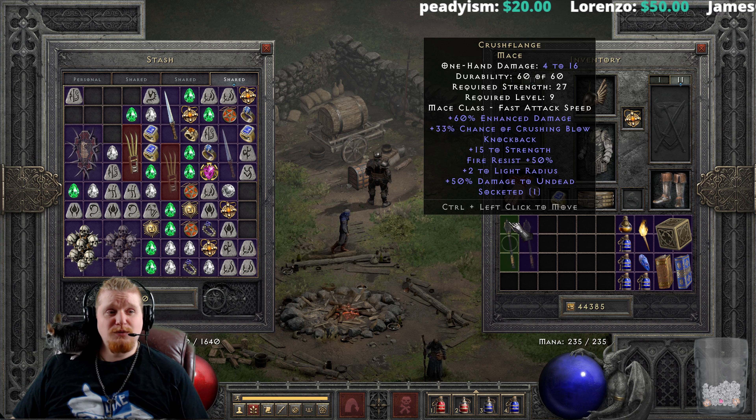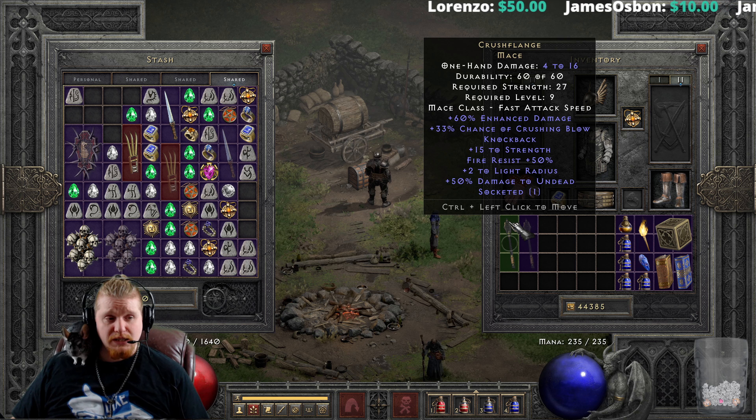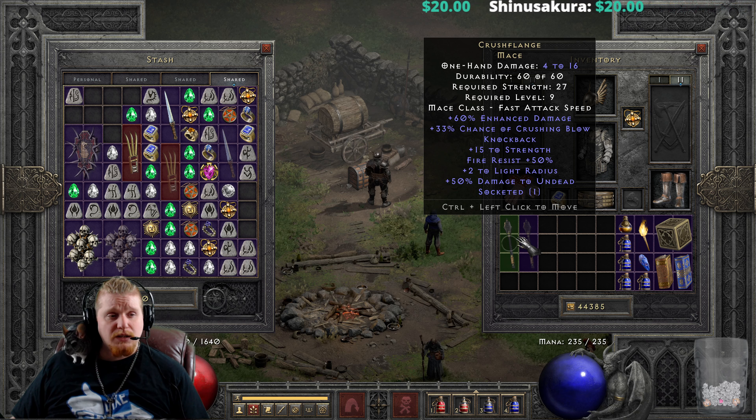Today we're going to be going over the Crush Flange Mace. The Crush Flange Mace is a relatively low level item that can be found relatively early, and although it doesn't really have the right stats or damage that you would like, it does have some very standout mechanics that we'll be going over today. As you can see right off the bat, it is only 4 to 16 damage, but that's actually quite nice for level 9, which is a relatively low level for this item. It has a strength requirement of only 27, which is low enough that most characters can utilize this with no problem.